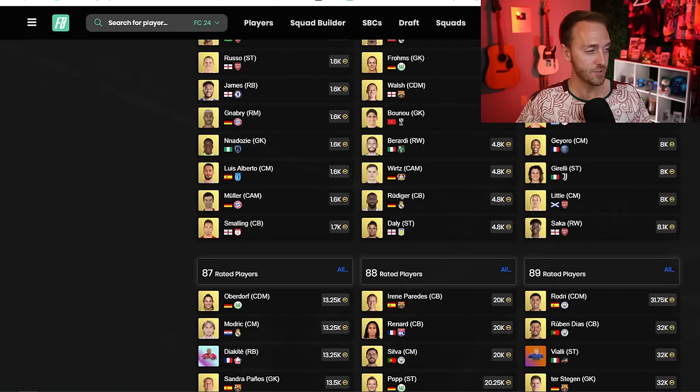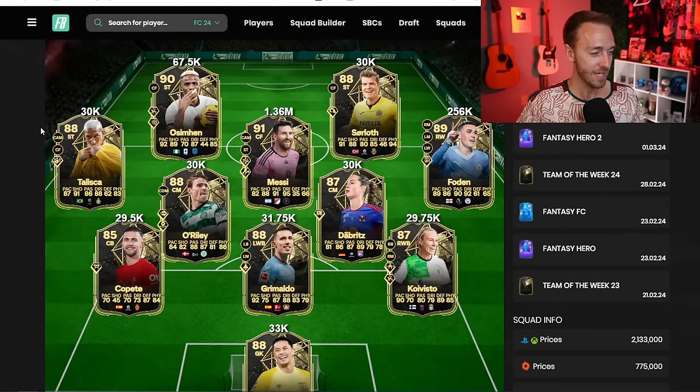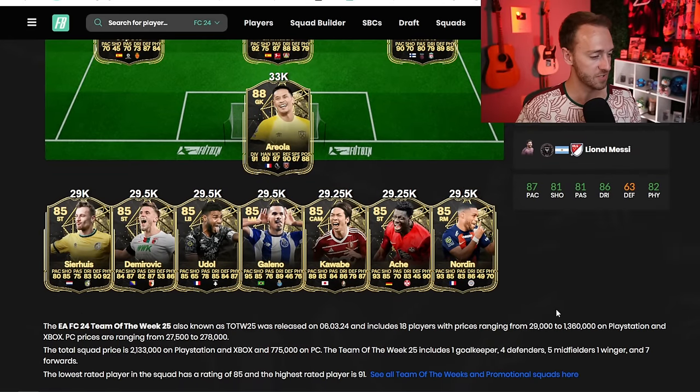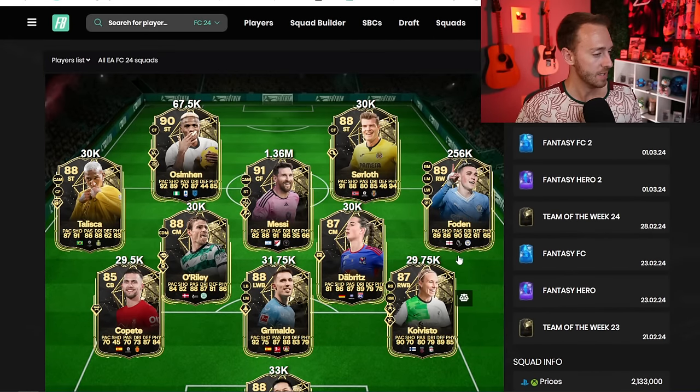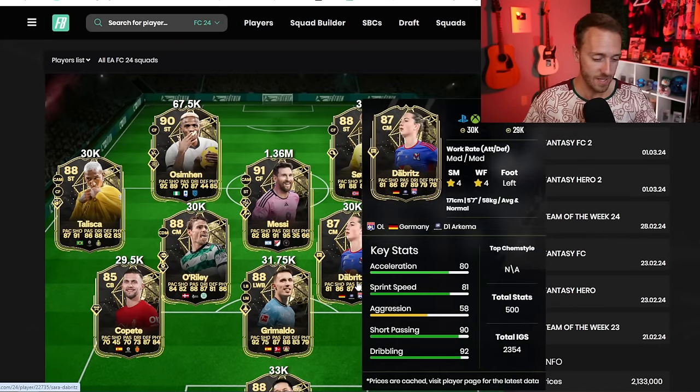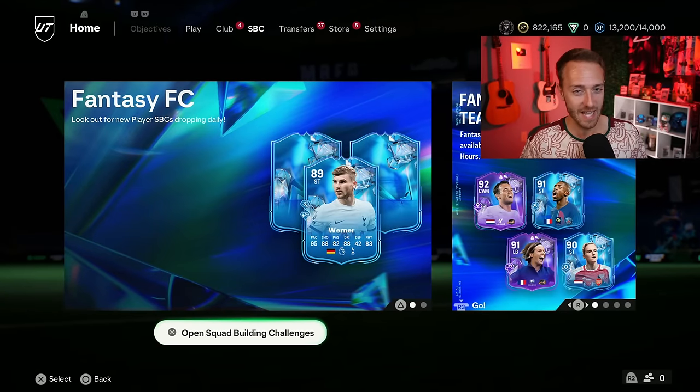Yesterday we also had a brand new Team of the Week, and Messi is the headliner with his double play style plus card. It's almost the same exact stats as the radioactive, but it is a little bit cheaper because he does not get the links the radioactive does. Osemane's in here with two play style pluses, Foden — there's really not a whole lot to comment on about this Team of the Week. It's a pretty mediocre one. Sorloth with another inform — decent card, power header plus is going to be good for crosses. Areola got a pretty big upgrade, but he has really bad reactions.